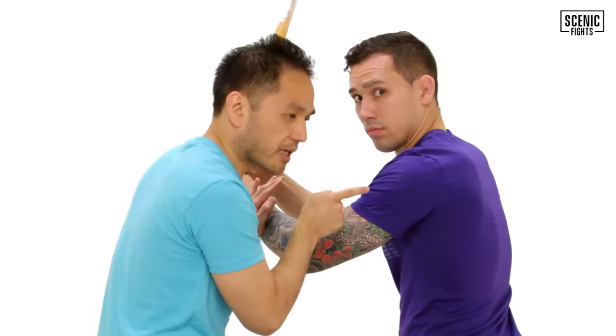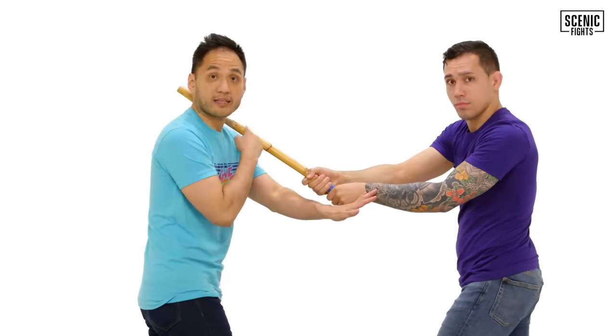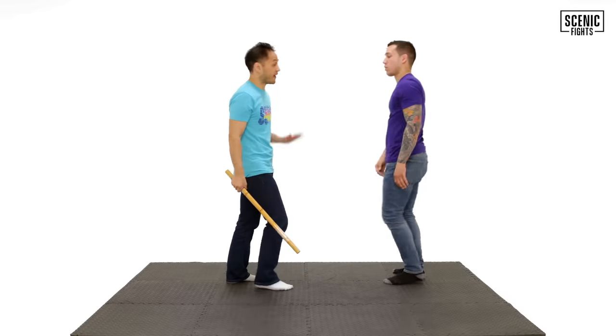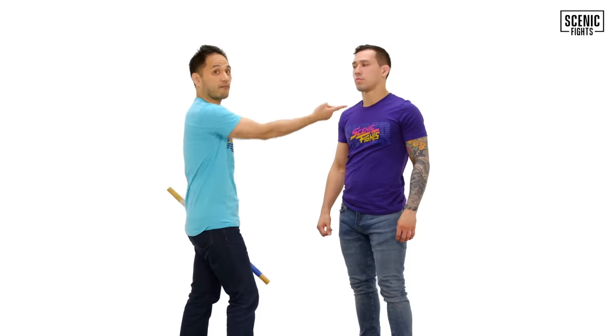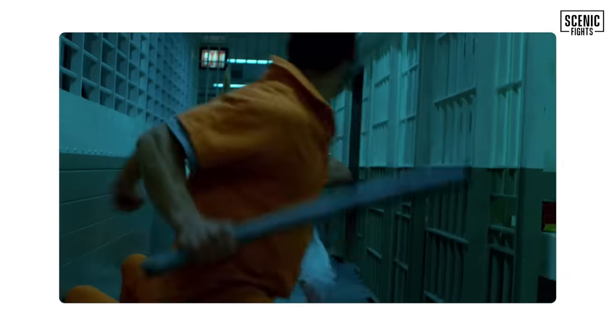I'm actually going to do a takedown to Chad. Castle stops him by coming in closer. One major difference between people that know how to fight and people that don't is they understand where their safe area is. Where would be a safe area? Definitely here, and the other safe area is here. Safety is in the extremes — safety is far away or super close. We see that in this perfect example where Castle sees he's about to get hit and presses the fight forward knowing there's safety in being close.